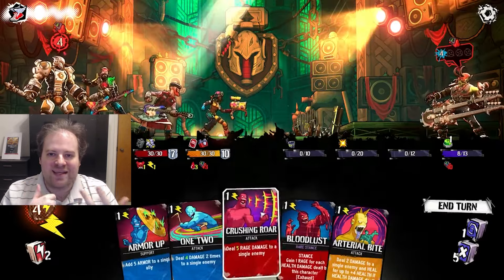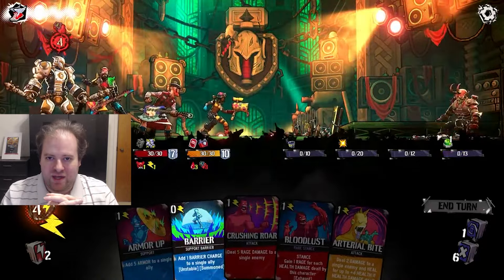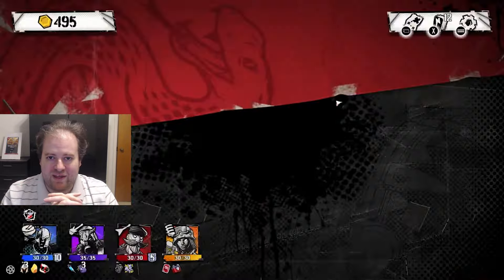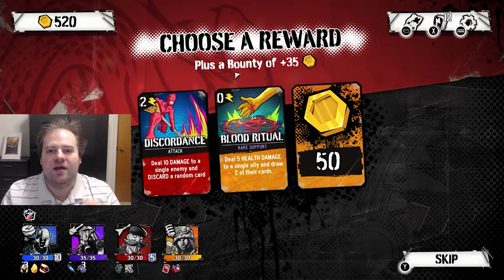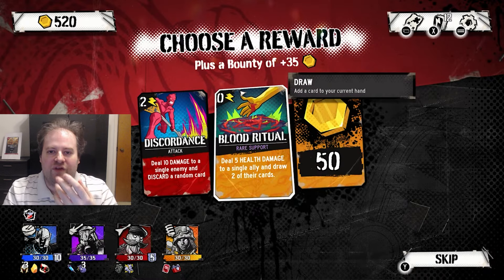We now go from demons and magic to something more hardcore and metal for the next pick: Power Cord. This one combines Slay the Spire with the metal aesthetic of Brutal Legend. It's up to your band to defeat evil metal goblins, demons, and more from hell that are trying to invade the earth, and you must use the power of metal, artifacts, and cards to do so.